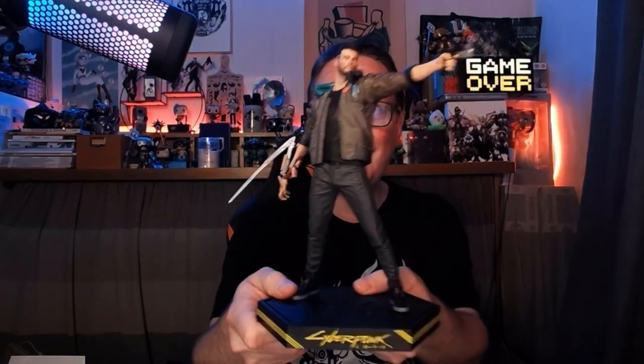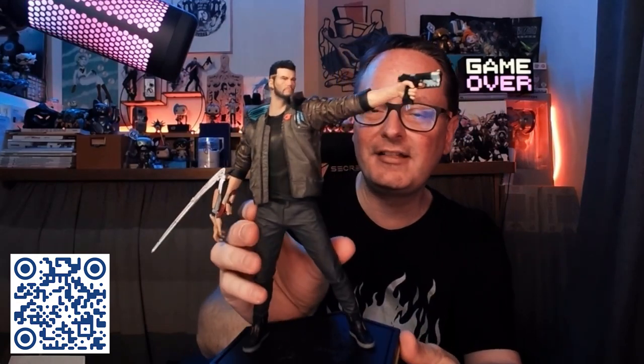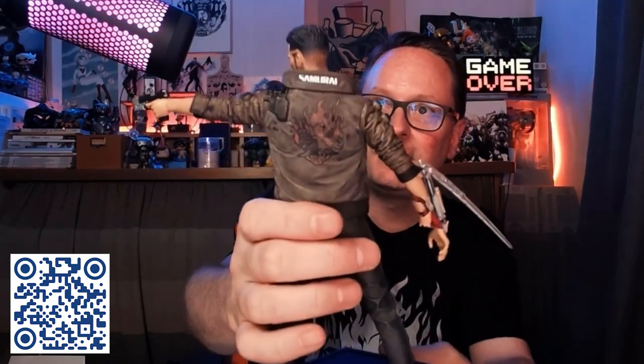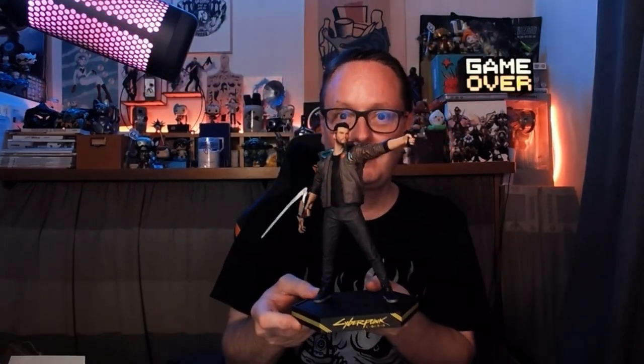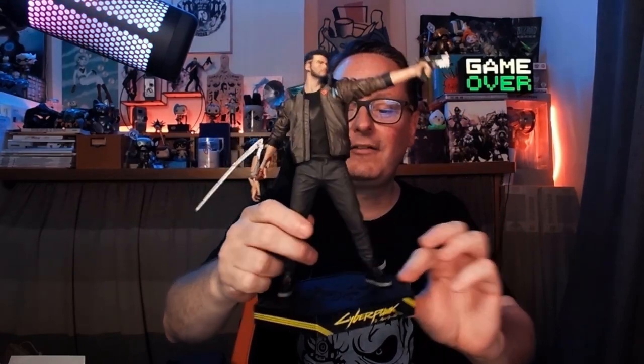Here is the male V statue. Check this out — this looks pretty cool. I will do a close-up spin so you can see all the details. Check out that Mantis Blade — that is really nice, and that's one reason I decided to get this V. The detail is really, really good. Look at the jacket right there. I even love — they have the little demon from Johnny Silverhand's band on the jacket as well.